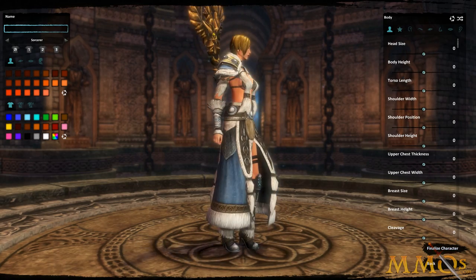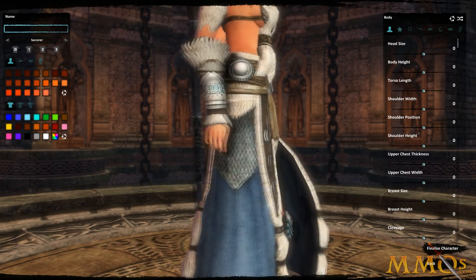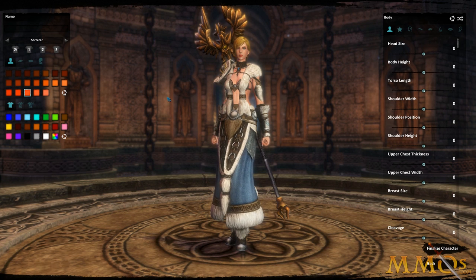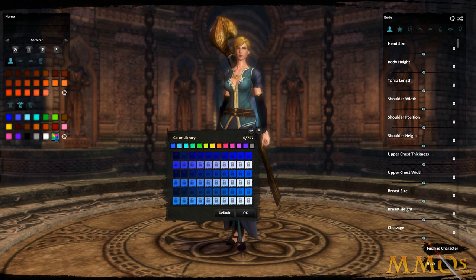Let's customize the character. We can zoom in. I can change the clothing color — we can go orange, though it doesn't really match. There's a decent amount of customization options here with a lot of sliders. You can change individual pieces, which is kind of cool, though there are some little lock icons on them that look a bit weird.